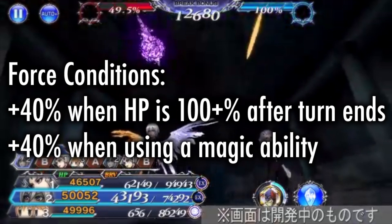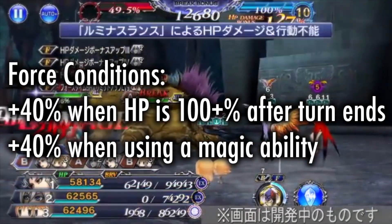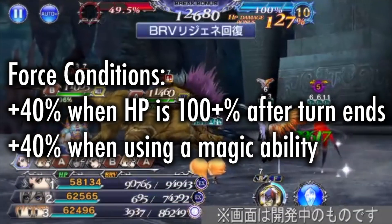His force conditions: the first 40% requires a party member to have at least max health when their turn finishes; the second 40% requires a magic ability to be used.